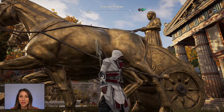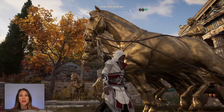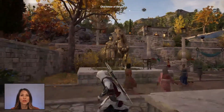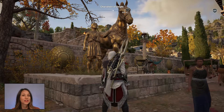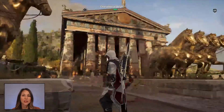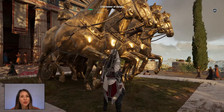We're very lucky that any part of this survives at all. We see here the recreation of the four horses, the chariot, and the charioteer. It's interesting that Ubisoft decided to put the attendant and a horse to the side as extra decoration in the game. That attendant is actually thought to have been part of the group itself, maybe standing here holding on to the reins of one of the horses.